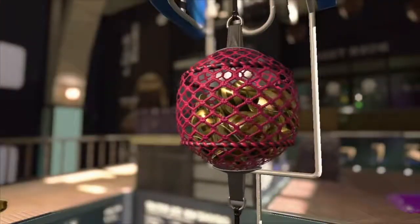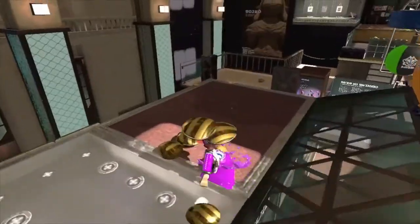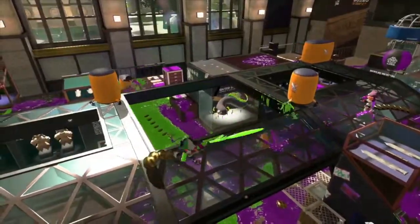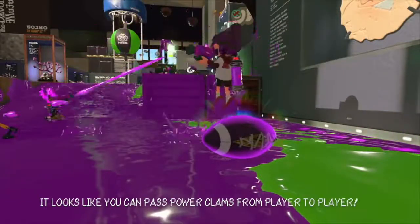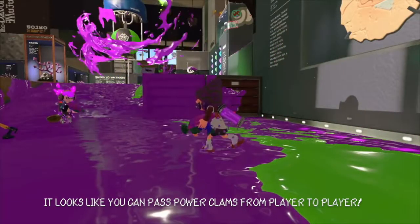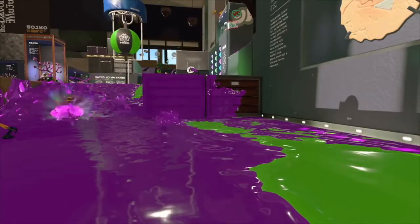The first team to score 100 points wins, but things aren't as easy as they seem. The baskets are protected by a barrier which must be destroyed first. After collecting 10 clams, the player will earn a power clam. It looks like a football, but it's the only way to break the barrier, so I guess I'm just going to have to roll with it.